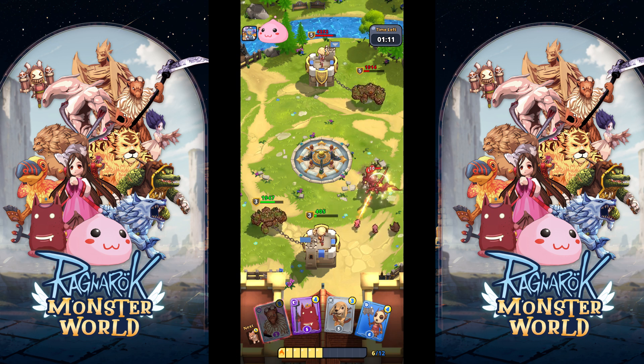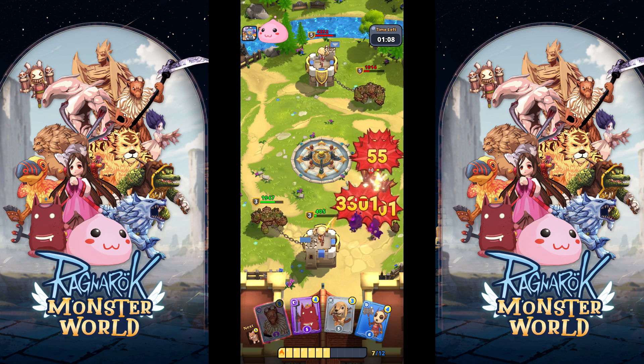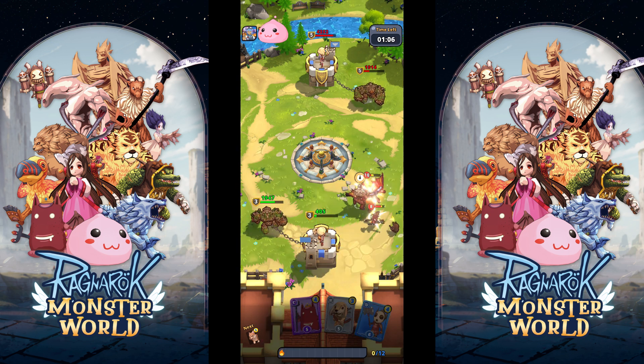Here in this example, we can see that our level 5 Fulton is barely able to kill the opponent's Nidhogg with some proper baiting.